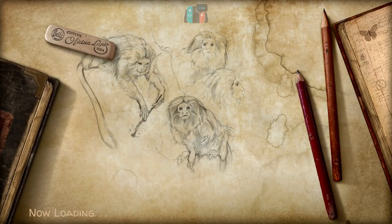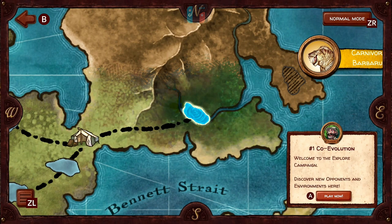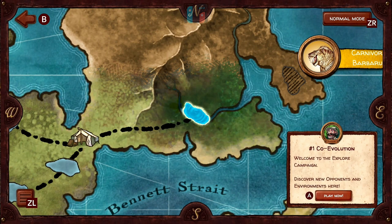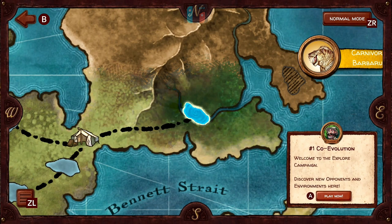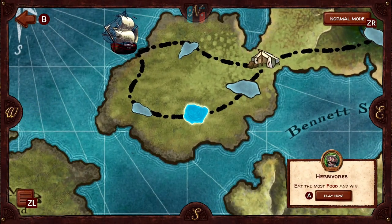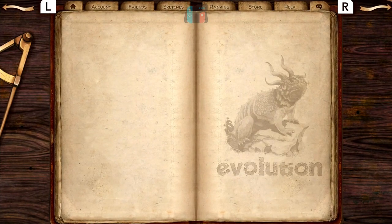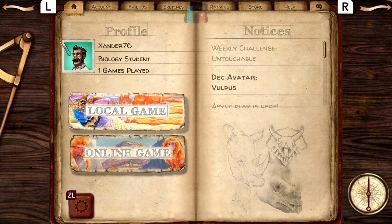The campaign mode — I've already played through this on the iPad. Basically you travel across a map. I think there are 21 single player levels, and it's going to take around 6 to 8 hours to complete. It will really drill you into the basics of the game. Since I've already been through it before, I'll just stick to playing local AI games.